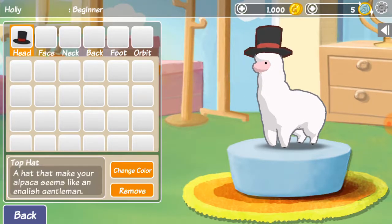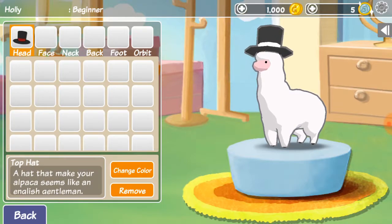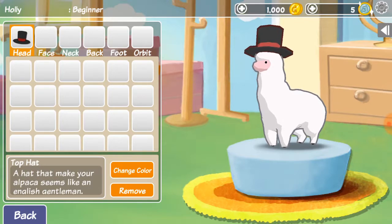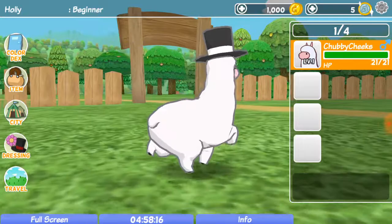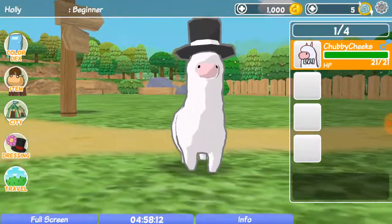We only have one for the head. Oh my gosh, Chubby Cheeks, you're adorable. Change color — that's the default color, red. And we can change it to white since we have... oh, look at that. You're like a little magician! That's that color. Let's look at Chubby Cheeks. Hi, Chubby Cheeks. Oh my gosh, you're so adorable.